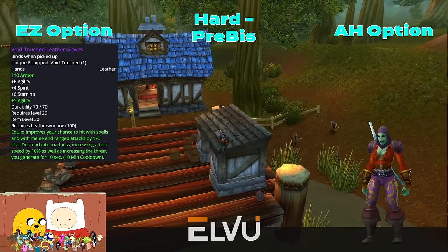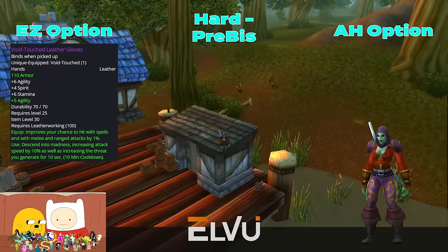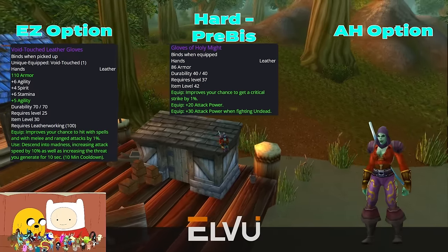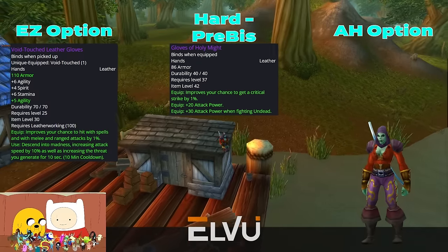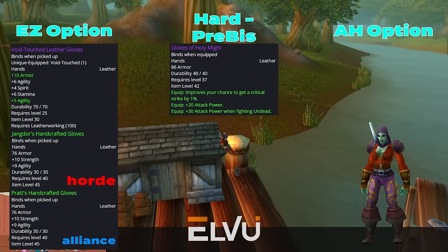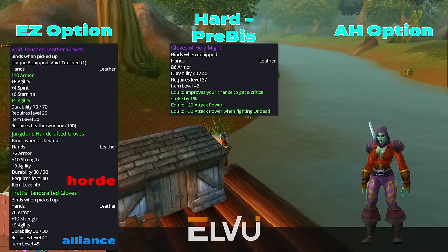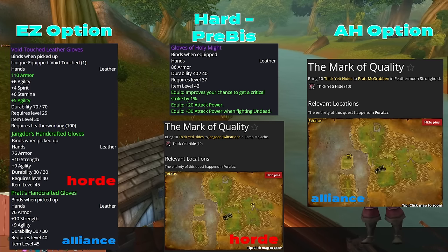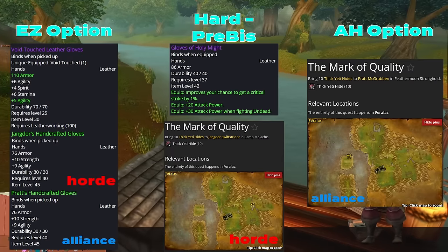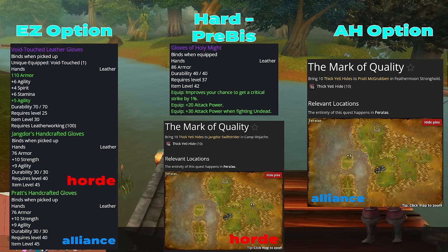Gloves will most likely just use Void-Touched Leather Gloves, the Phase 1 epic, assuming we already have them. Technically Gloves of Holy Might is better, but it's an ultra-rare world drop and most likely out of reach for most players. If we don't have either, Alliance and Horde have a great quest item called Pratt's Handcrafted Gloves for Alliance or Jangor's Handcrafted Gloves for Horde, obtained by completing 'Mark of Quality,' which has you collect 10 thick yeti hides by killing or skinning yetis in the middle of the zone.